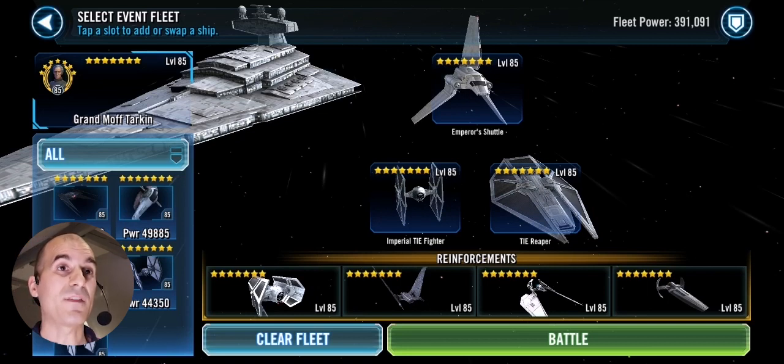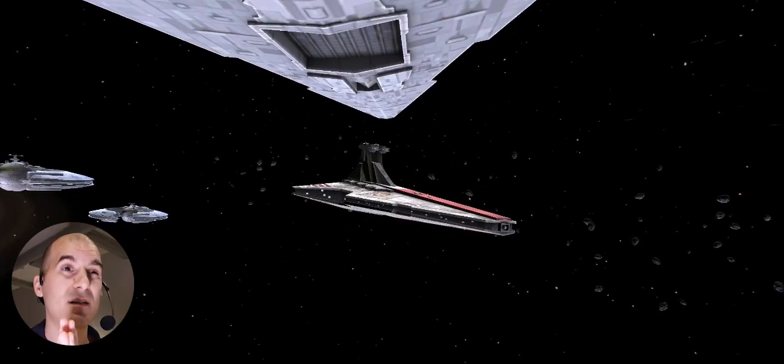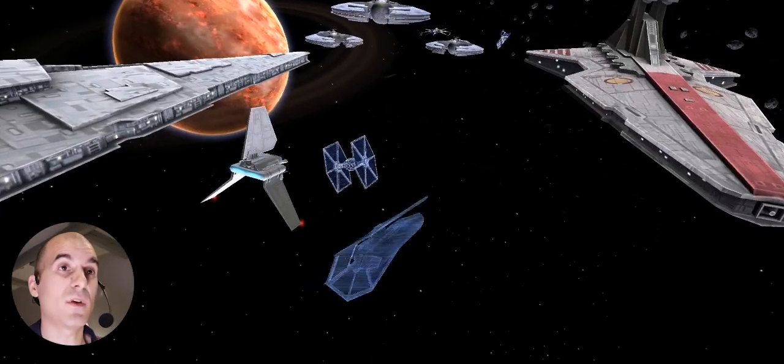What we are missing here is the just-announced TIE Bomber — that guy will be tanky, so he'll be perfect for territory battles. Fingers crossed we get Mace here because I don't think these guys can take on the Negotiator. Let's see what we got — yeah, we got Mace! Alright, let's see if we can pull out a win here.